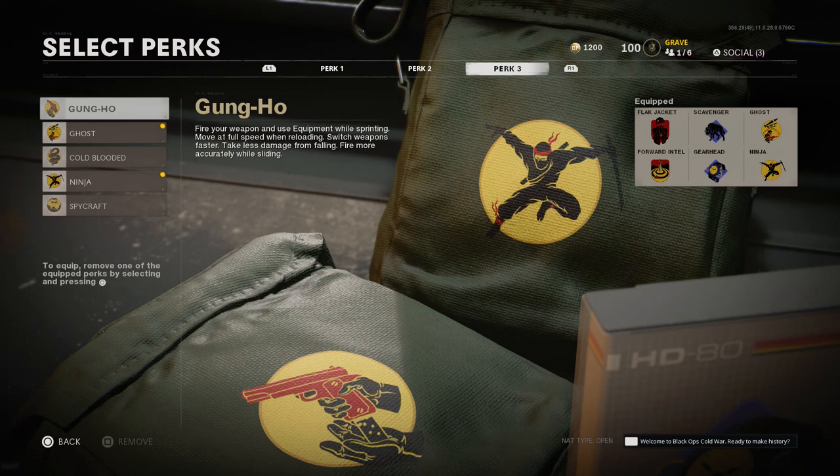When it comes to Perk 3, there's a lot of good things here. Gung Ho is a great perk — you can fire your weapon and use equipment while sprinting, move at full speed when reloading, switch weapons faster, take less falling damage, and fire more accurately while sliding. It has just about everything you can imagine for run-and-gun play. Sliding was nerfed from the beta, which is good, so the fire-while-sliding bonus is less impactful now, but everything else in Gung Ho makes it worth running if you like aggressive play.